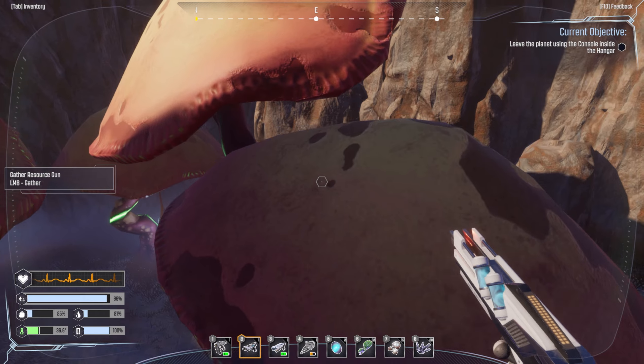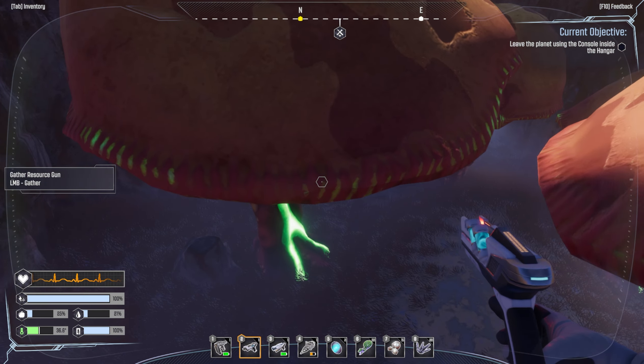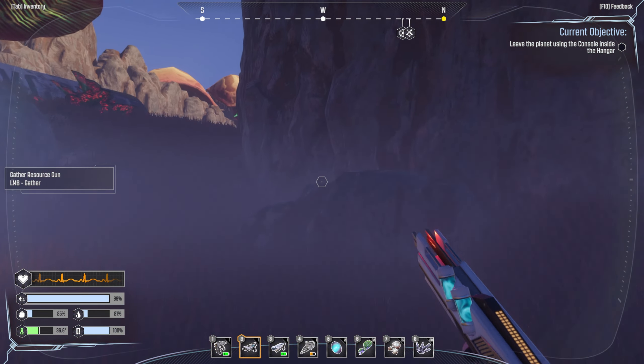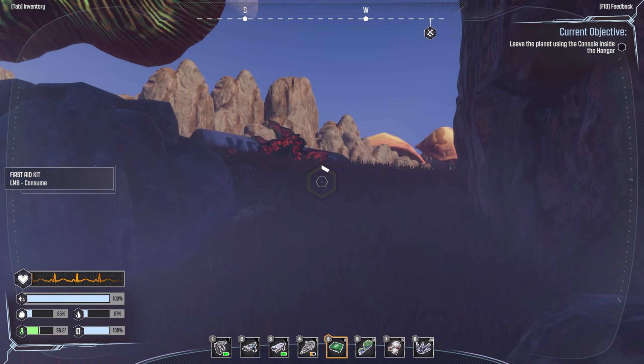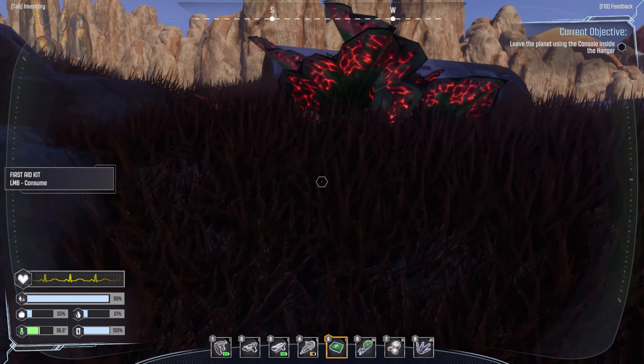Jumping definitely needs to be improved in my opinion. I don't know about you guys, but this jumping just doesn't feel like it should. We can't get across - great, I'm going to die. I need to use my medkit, so let's put that in the hotbar because I think you need to actually equip it.